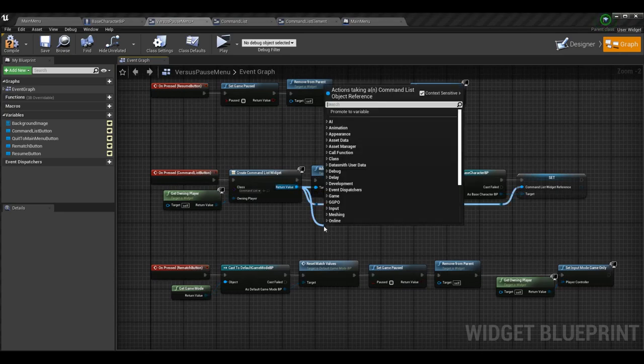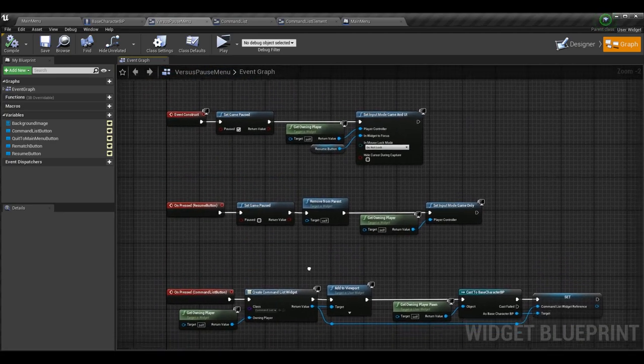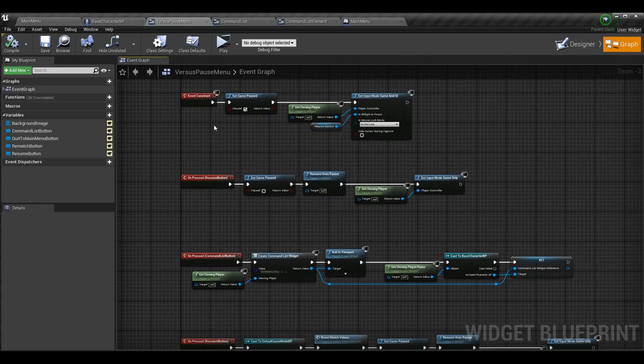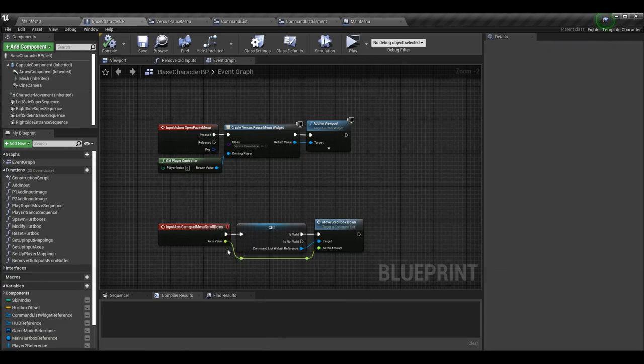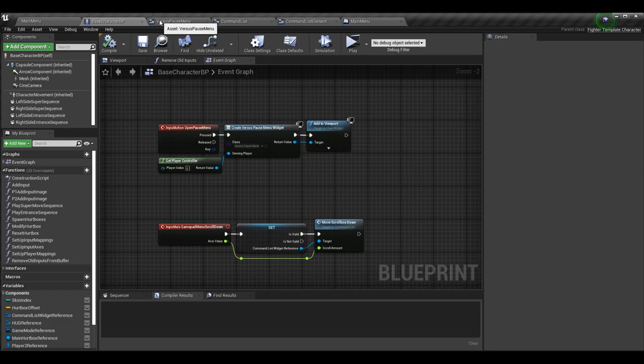Then we just drag off of it and add it to the viewport. There's one other thing I want to do: set a reference to the command list widget. This is a bit strange, but it comes back to when the game is paused — it doesn't want to pick up gamepad input related to the character. Since the game is paused, it stops any input actions from that character. We capture a new input axis and send that data to the command list widget so we can scroll through the vertical box. But if the game is paused, that will never return a value other than zero, so we can never scroll.